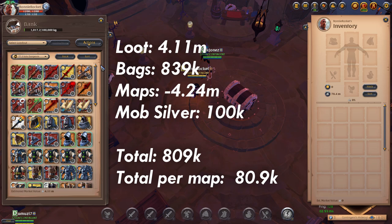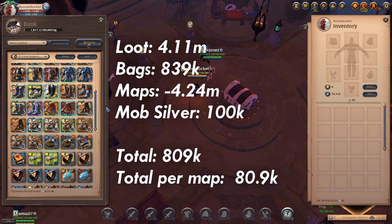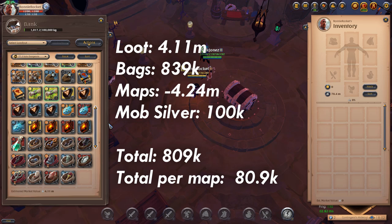80.9k per map isn't very good at all for silver, but the fame was amazing and you can get very lucky in these dungeons. Over the long run you're going to be making money doing these — you just have to hit big a few times over the course of clearing say 100 maps, and then you've made a lovely chunk of silver, not to mention the amazing amount of fame from 100 of these.